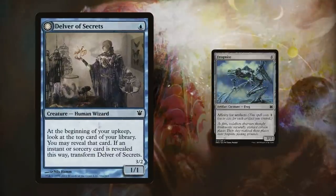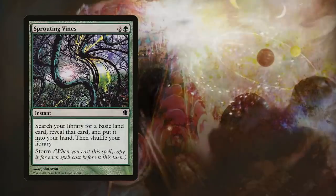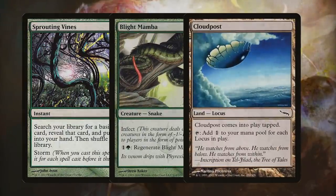In the early days of the Pauper format, a handful of archetypes reigned supreme above all the rest. We still see two of the earliest powerhouses today — Delver and Affinity — but we don't see, or at least see far less, decks like Storm, Infect, and the Cloudpost decks.